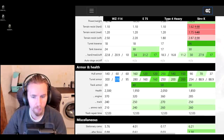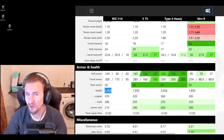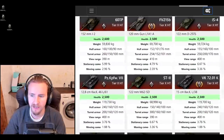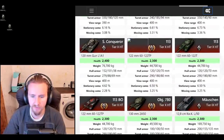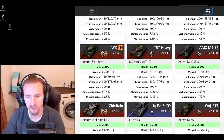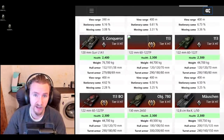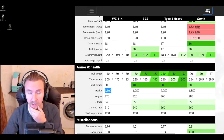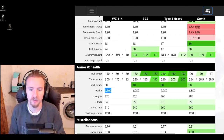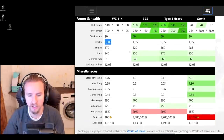Bizarrely, this tank has best-in-class hit points at 2,300. This thing has as many hit points as a Moisian, and actually more than most tier 10 heavy tanks, matching the 113 and trumping vehicles like the T57 Heavy, AMX M454, or Object 277. Combined with a durability module, that gives you outrageous hit points and the longevity to weather the storm or make better trades with that 530 alpha damage.